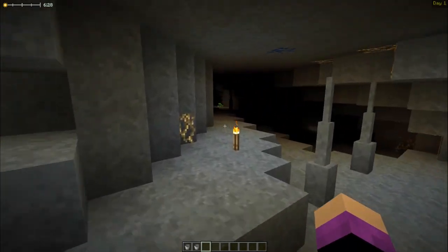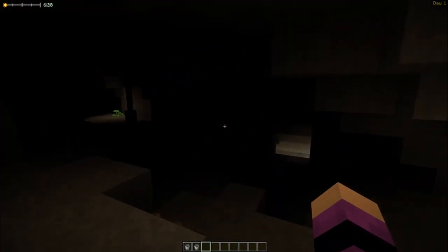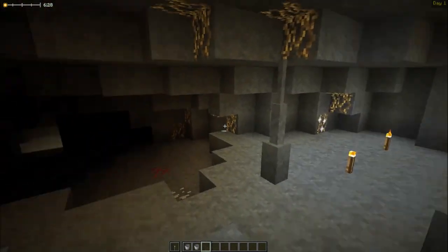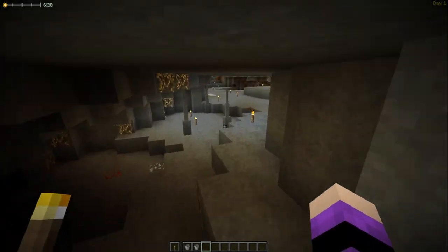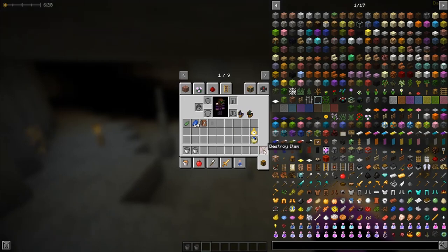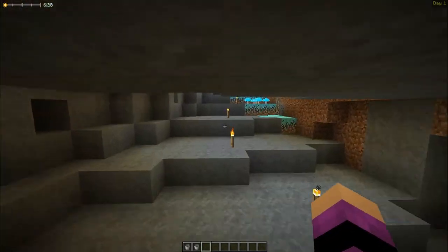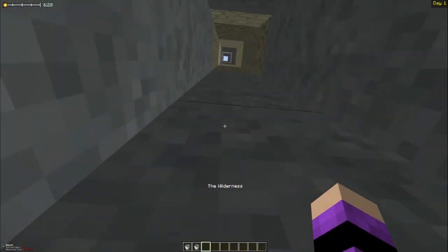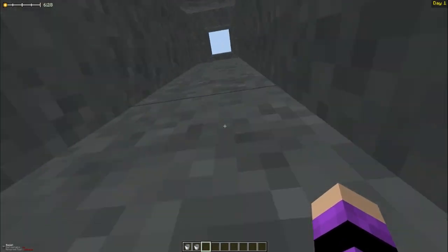Caves get very dark, so be careful. You can carry a torch in your hand to see a little better, though wandering in the dark is not recommended since mobs down there are dangerous. That covers getting started and gathering beginning resources.